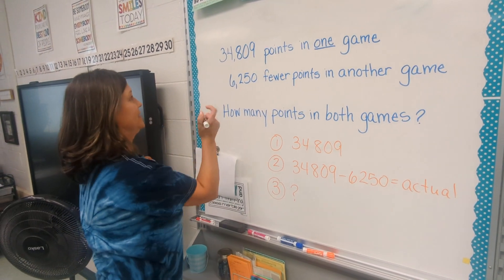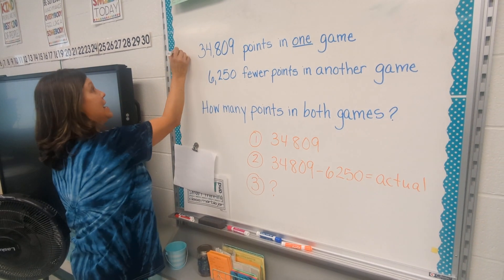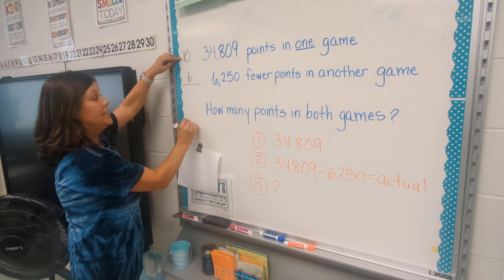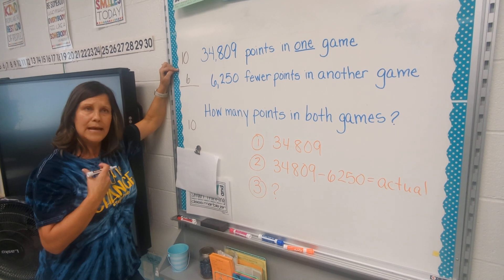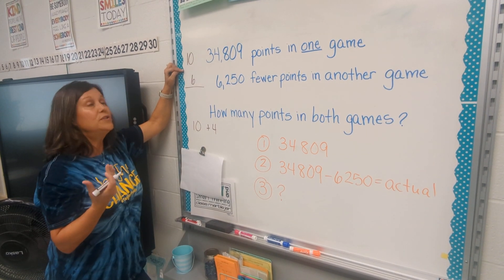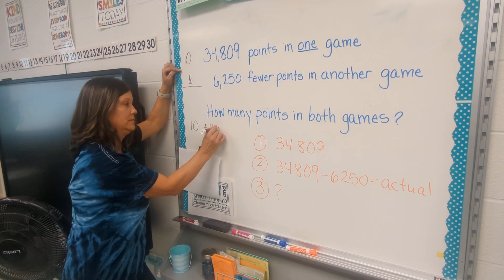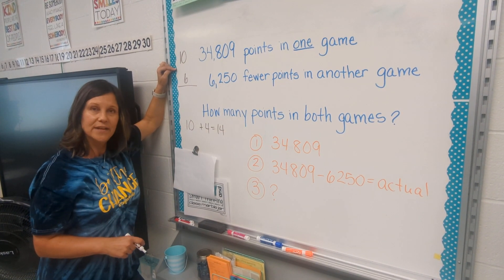So my next secret is this. This number is bigger than this number, so I'm going to make it even easier — I'm going to pretend the bigger number is only 10, and the second number is only 6. If I earn 10 points in my first video game, and in the second game I earn 6 points less, how many did I earn in that second game? That's right, 4. So what do I do? I find my total points for both games — I add those two amounts together. What is 10 plus 4? See? We made it easier. Now I bet you can go back and find out the answer to the real problem. Good luck.